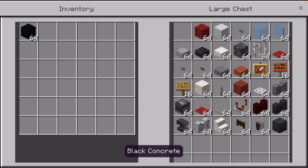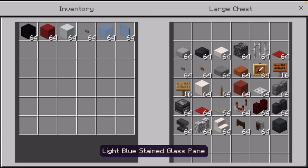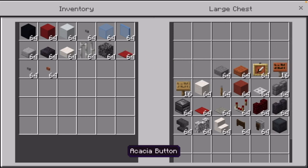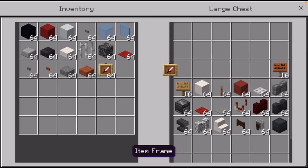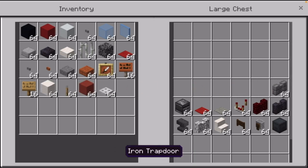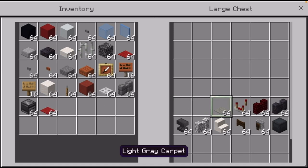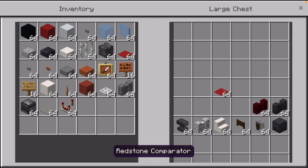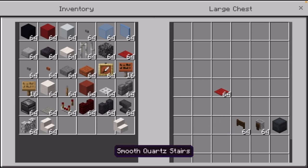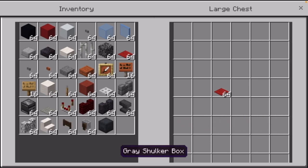We have a ton of materials here. We have: black concrete, red concrete, white concrete, stone button, light blue stained glass, light blue stained glass pane, smooth stone slab, polished blackstone slab, smooth quartz slab, bedrock, iron bars, red carpet, stone slab, acacia wood slab, iron trapdoor, stone brick wall, observer, light gray carpet, redstone comparator, red nether brick wall, polished blackstone wall, anvil, diorite wall, smooth quartz stairs, dark oak fence gate, grindstone, and a gray shulker box.